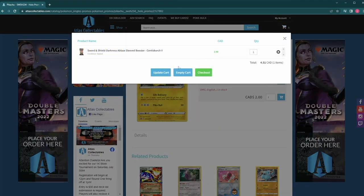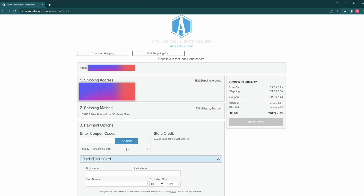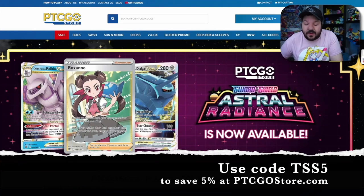The Shuffle Squad is proudly sponsored by Atlas Collectibles — the best place to buy any trading card game product online. Visit atlastcg.com and use code TSS12 at checkout to save an unbeatable 12% off your entire order. Atlas Collectibles ships anywhere in the world, so take advantage of that 12% savings. The Shuffle Squad has also partnered with PTCGOStore — codes available 24/7 with instant email delivery. Use code TSS5 to save 5%, or if you're a YouTube member or Patreon supporter, use a special code for 10% off at ptcgostore.com.